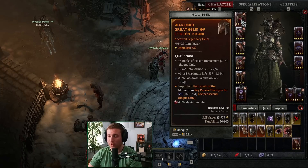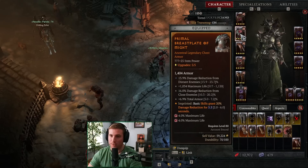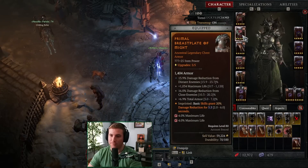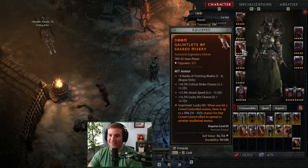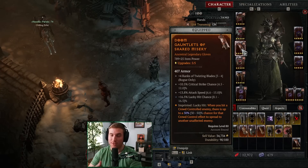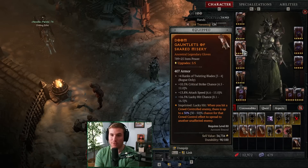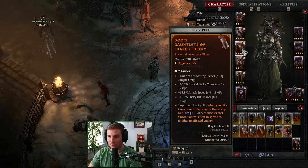Where we can, we have survivability on our gear — this is helping us push to the higher tier nightmare dungeons. Chest plate: all survivability, really great rolls on this one. Might Aspect to get additional damage reduction — we're often using our Puncture attack, so we're constantly having this up and getting 20% damage reduction. Shared Misery on the gloves — Shared Misery is giving us a ton of CC. When we enter a room, we can start on that very first monster, hit them with Twisting Blades, and it'll spread everywhere.